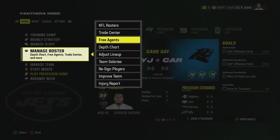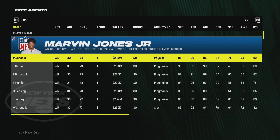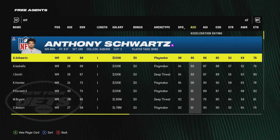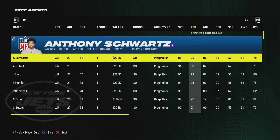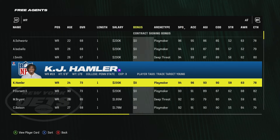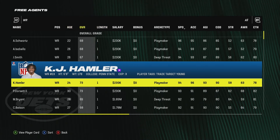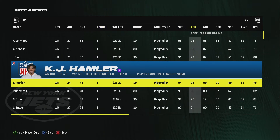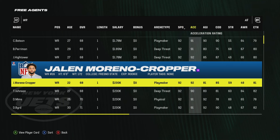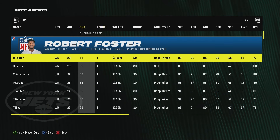The next thing we want to talk about is free agency. There are a couple of guys you can grab that will instantly improve your team just because of how fast they are. Starting with wide receiver - this is probably one of the best pickups in free agency: Anthony Schwartz, 22 years old, 96 speed, 95 acceleration. In a competitive franchise he's probably already targeted so be quick. A couple other sleepers: KJ - 24 years old, 94 speed, 96 acceleration, not bad if you're lacking speed. And a rookie, Jalen - 68 overall, 92 speed, 92 acceleration. You can turn him into a route runner. Those are my top three on offense.